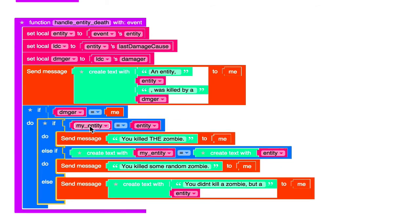We check to see if the entity that died is the same identity as the entity that we summoned — the zombie that we summoned — and if so, we output the message 'you killed the zombie,' which is the zombie that we're tracking. Otherwise, if the entity that died is the same type as the entity that we summoned, which I like to test by doing 'createText with,' because this will evaluate to CraftZombie and CraftZombie if both are zombies — so this means it's not the specific zombie you summoned, but just some zombie that was killed. This is how you would track that.